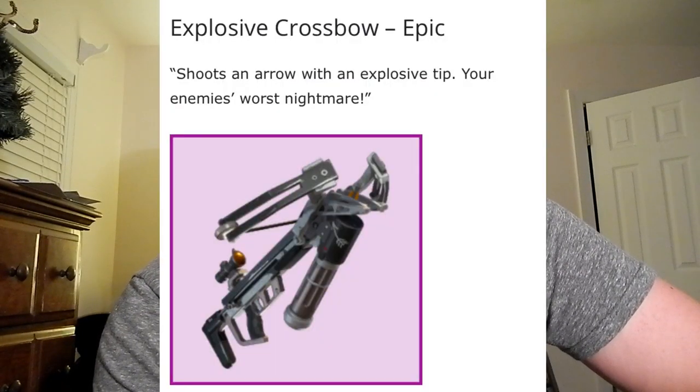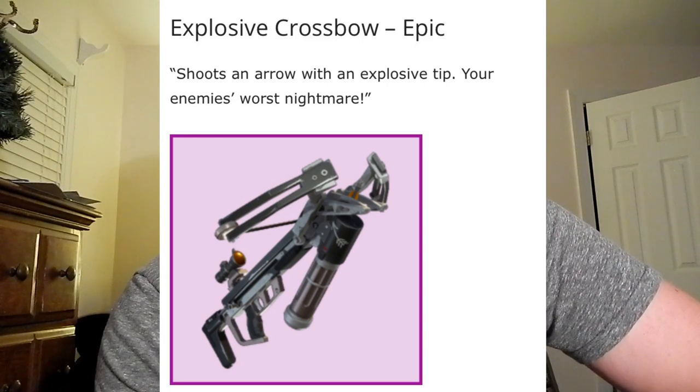The second weapon supposedly coming out of the vault is going to be the crossbow, but it's not going to be the same exact crossbow we're used to. It's now going to come in an epic rarity and it's going to be an explosive crossbow — shoots an arrow with an explosive tip, your enemy's worst nightmare. It's basically like a sticky grenade in a launcher, and it's exactly like the crossbow from Call of Duty. You shoot it, you stick them, and then it explodes.